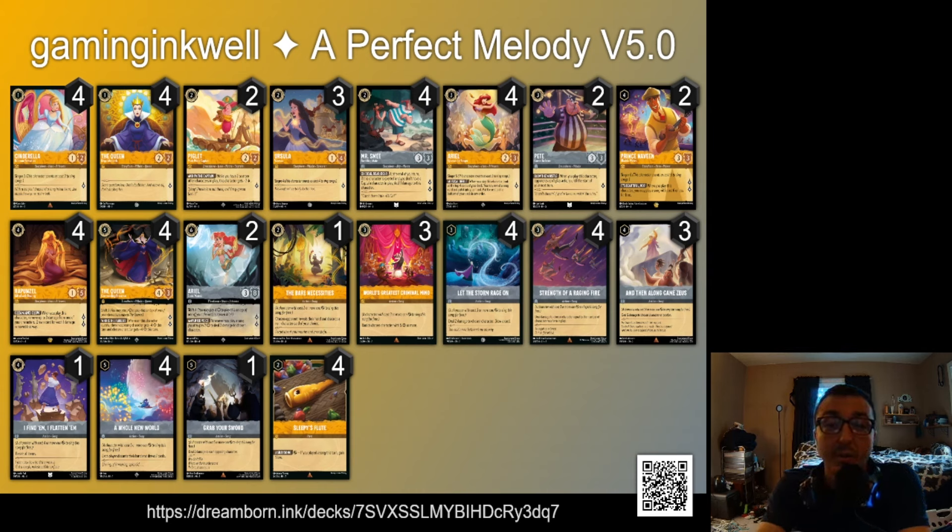Prince Naveen — when you play him you can play a six-cost-or-less song from your hand for free, and none of our songs cost more than five. After an Ariel on three looking at the top four grabbing a song, on five you can play something good first, ink before Whole New World, play Naveen, then play Whole New World for free on the same turn for an insane amount of advantage. Two feels like the perfect ratio for him — four is too many, three feels weird. Rapunzel is a crazy card draw card; no reason not to play four unless you can't afford it.